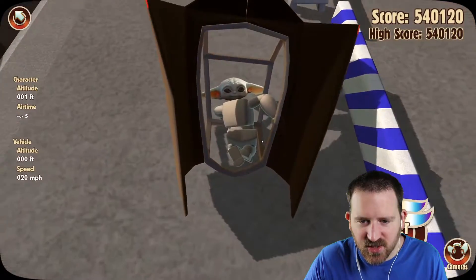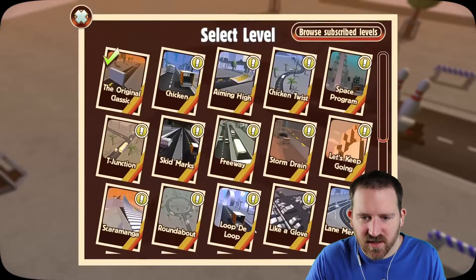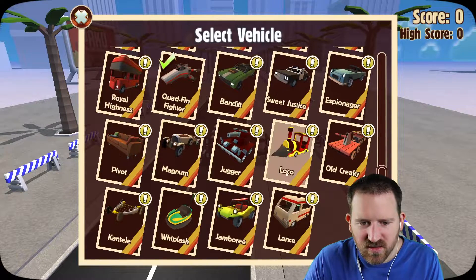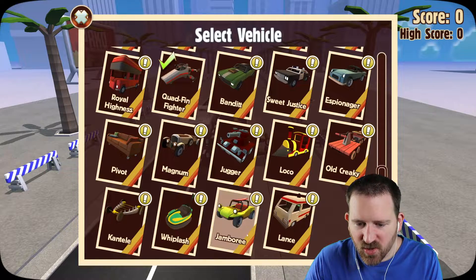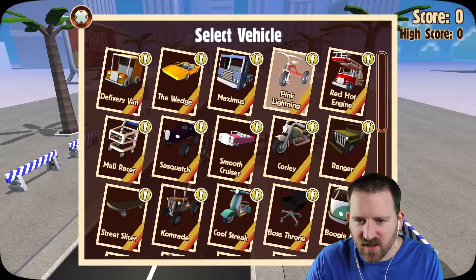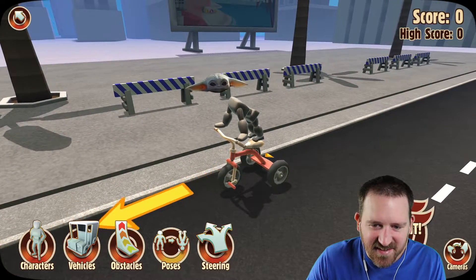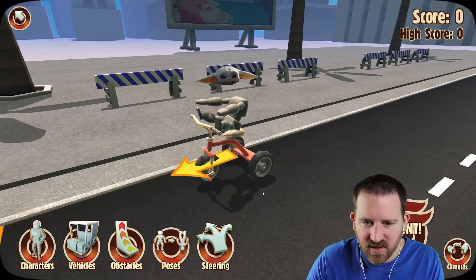Dude, he's still just chilling in there. Let's try level select. Chicken. I see. Alright, let's change the vehicle up. What do we got here? Tank. Old school race car. There's a couch. Bumper car. Let's see what happens when we put Yoda on pink lightning. What? It's — oh man. Oh. Okay, that one's fun. Yeah, I like that one. Alright.